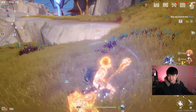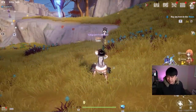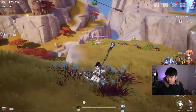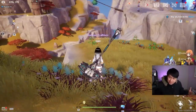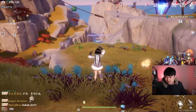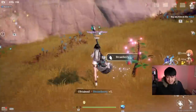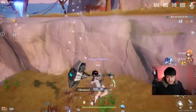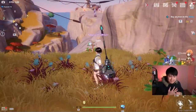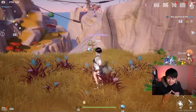Advanced combat mechanics — if you guys have been hacking and slashing and ignoring everything else like CC, CC immunity, super armor, aerial combos and stuff like that, I'm about to change your game. Hi, welcome back to the channel. My name is Lace, this is a Tower of Fantasy video, and we're going to be talking about advanced combat mechanics.